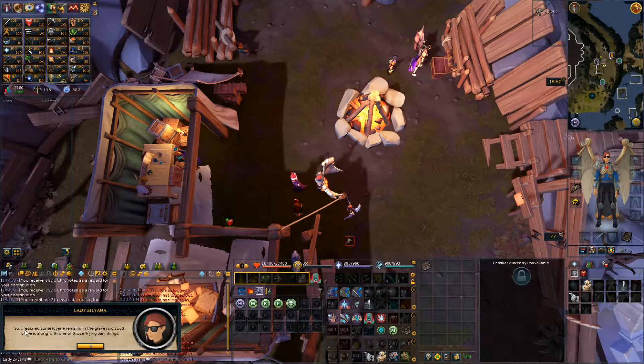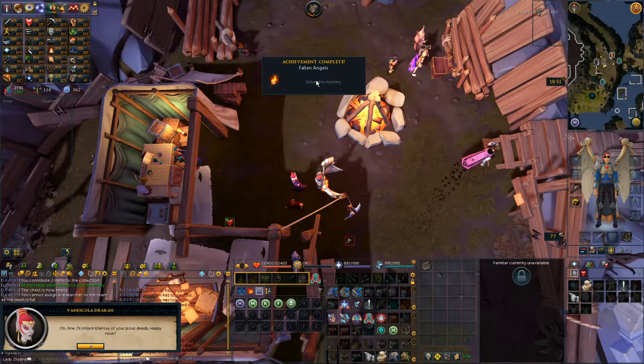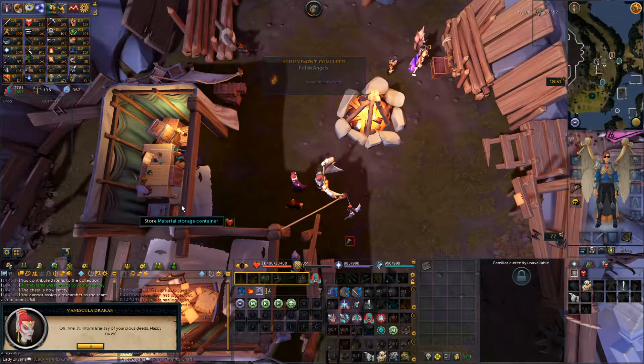Mystery — fallen angels. Okay, there we go. I reburied some Icine remains. Did you want a medal or something? Damn. Savage. We solved the mystery — okay, so that's what that does. It solves a mystery. I'll inform Ifaraday of your priestly. It's happy now.